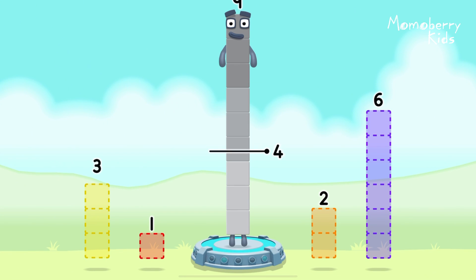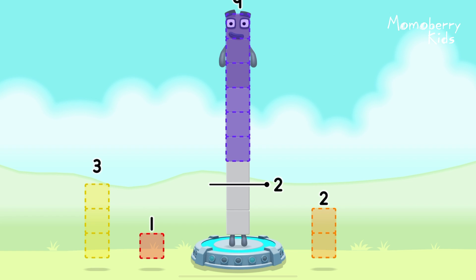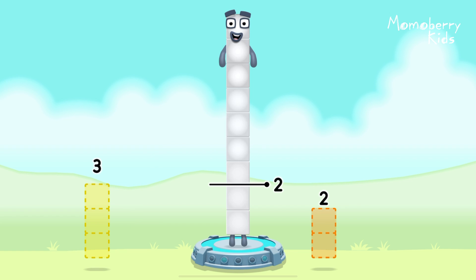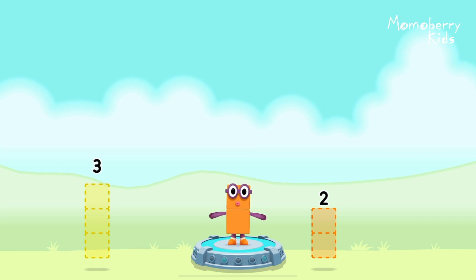Take number blocks away from 9 to leave 2. 6, 1 — that's right! 9 minus 6 minus 1 equals 2.